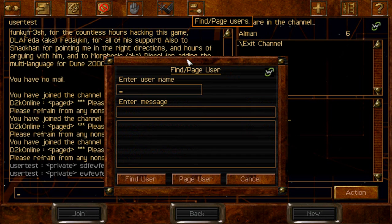Right here we got Define Page Users, which is very cool. You can private message someone who is in-game. Let's say DLA Feta underscore is going to be playing a game now — he's in-game already, kicking ass obviously. You can just type in a message like 'Hi' and it is going to page that user. You hit Page User.